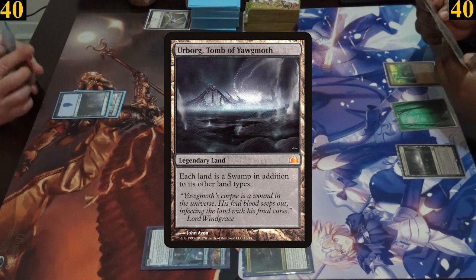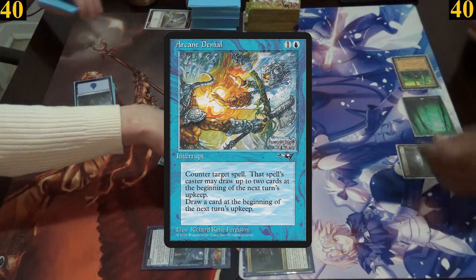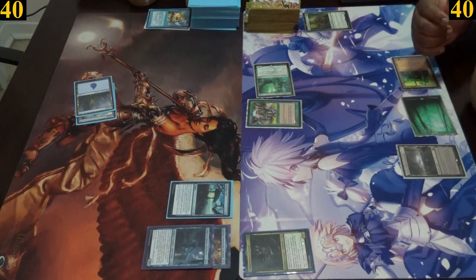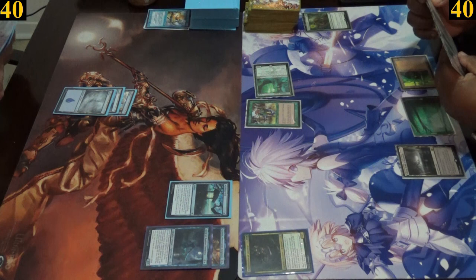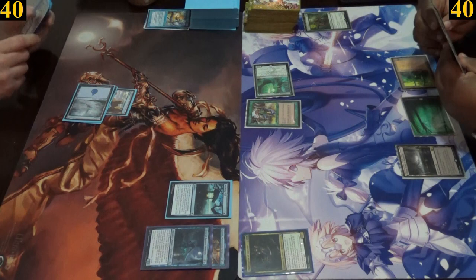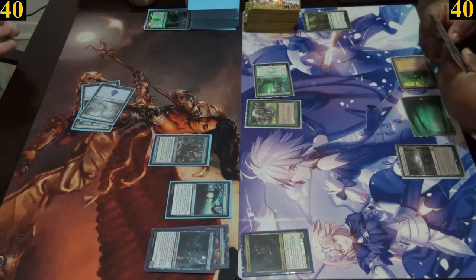Emma plays Urborg, Tomb of Yawgmoth, making all lands also swamps, and casts Elvish Archdruid. However, Jimmy stops it right away by casting Arcane Denial, countering the spell, as Emma passes. During Jimmy's upkeep, he draws an extra card, while Emma draws two cards due to the secondary effect of Arcane Denial. Jimmy then plays an island and casts Compulsive Research, drawing three more cards and discarding a land, before passing.